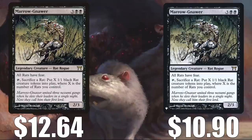Marrow-Gnawer — you knew this card had to be here. The original Champions of Kamigawa copy is at $12.64. The Mystery Booster Retail Edition, which only comes in foil, is at $10.90. There is also a premium foil copy in that Year of the Rat Secret Lair mentioned earlier. Notice this one is a rat rogue. It can be found in the 99 of a commander deck occasionally, but this is usually used as a commander for a rat deck.